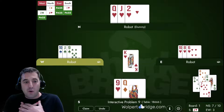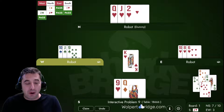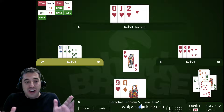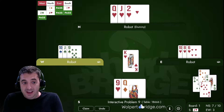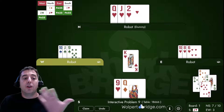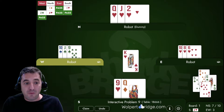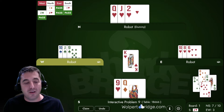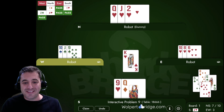The key to this hand was keeping trumps in both hands, making it so the opponents can't force us to ruff enough times that we lose control. This is one of the key components of dealing with bad breaks — a very important concept. When you have a bad break, it changes the tempo of the hand. If you draw too many trumps too quickly and have too many things to knock out outside the trump suit, you'll lose control because the opponents keep forcing you to ruff before you've set up your tricks. I hope you got the hand right and learned something — see you next time.